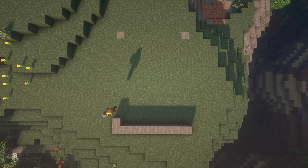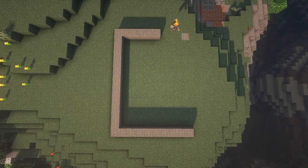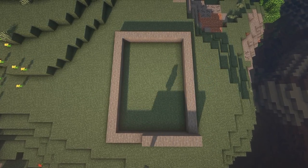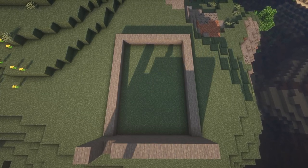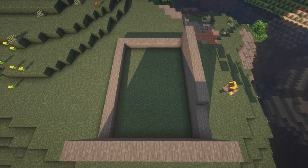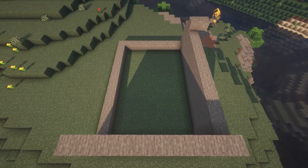We're going to start out by taking our main block for the cellar, which is stone. This is going to be made into a 10x14 rectangle. We will then start filling in the walls. These walls will each be 5 blocks high, giving us a 10x14x5 stone rectangle.